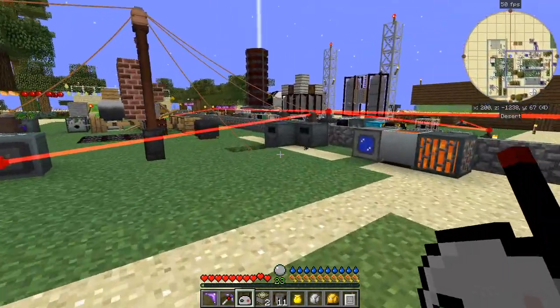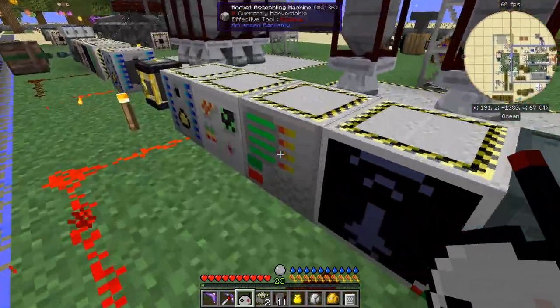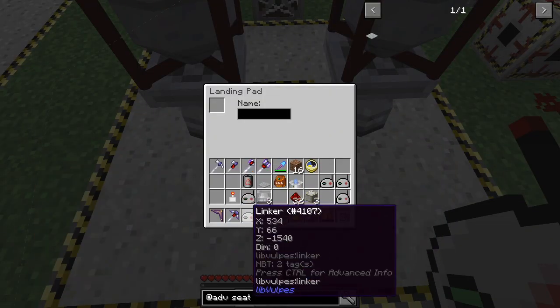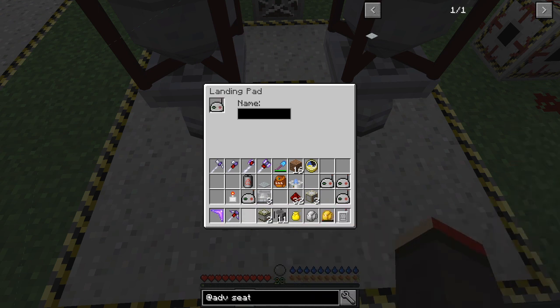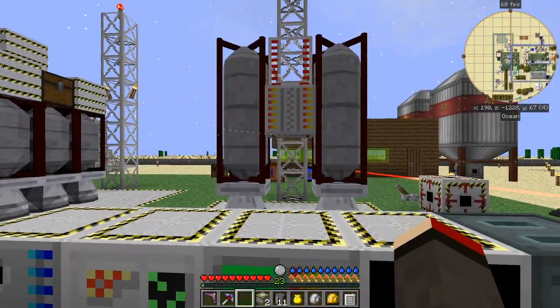Let's come back here and put this linker into the docking pad. Now we can launch the rocket — it's ready and should go and land over there.